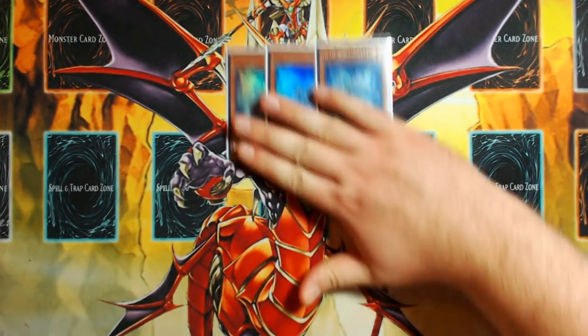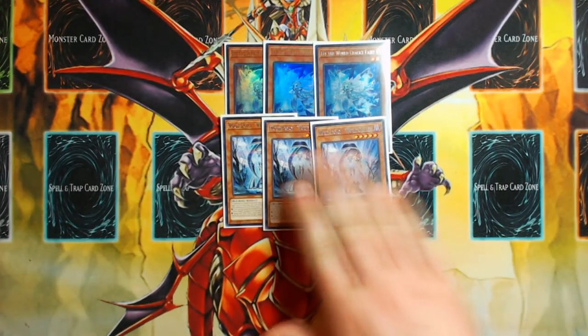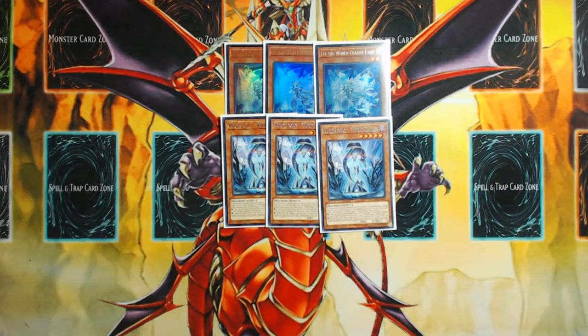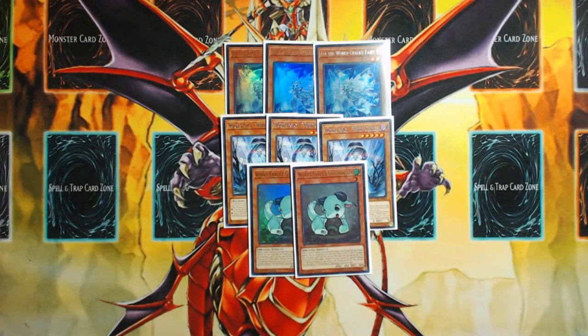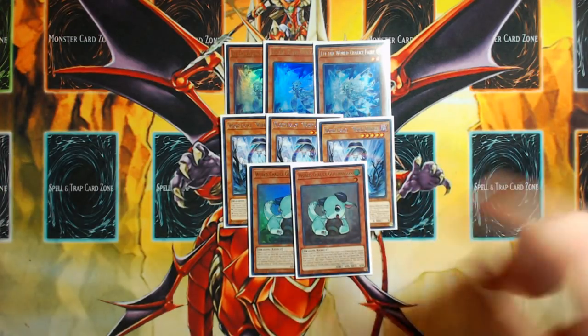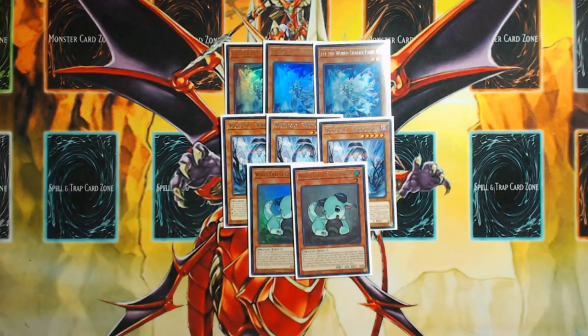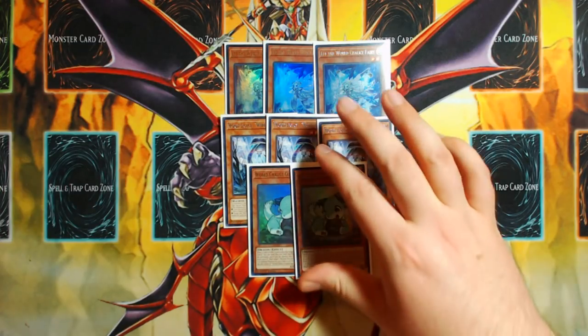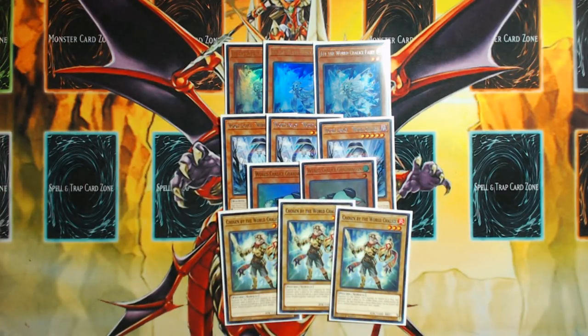Starting out with three Lee, the World Chalice Fairy. This card is pretty much essential as a three-of — I don't know why you'd run less than three. Followed by three World Legacy World Chalice; this is arguably the most important card in your deck to resolve, so again, not less than three. Two copies of World Chalice Guard Dragon — a card I've considered bumping to three multiple times. You want more World Chalice names in your deck to play through hand traps, and it allows you to grind more efficiently. Then three copies of Chosen by the World Chalice, which I went max on.